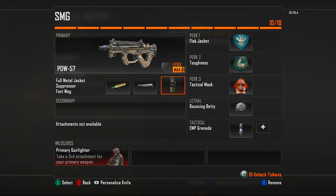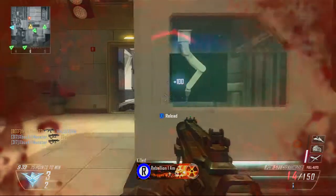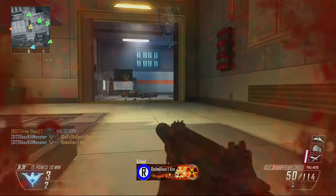We got Tactical Mask to keep you protected when you're running into rooms where campers might be sitting. And Bouncing Betty just to throw down and try to get some people, along with EMP grenades to get people off track.